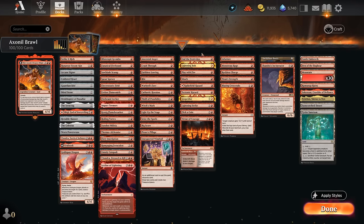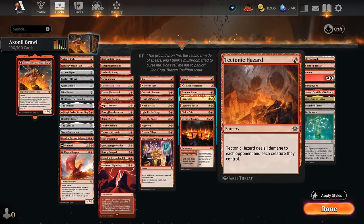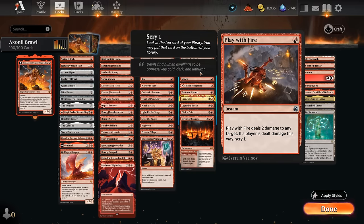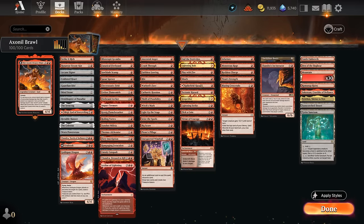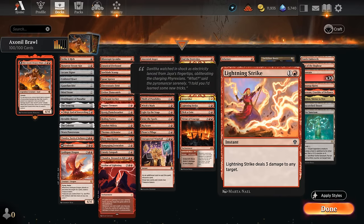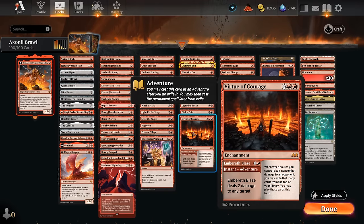Continuing with burn spells: Festivities can deal four damage to the opponent while dealing one to their creatures, same with Tectonic Hazard. Lightning Bolt is still great even without a huge upgrade from our god — very versatile. Play with Fire lets us scry one to find more burn spells. Shock deals two damage. Spikefield Hazard can also be a land. Grapeshot is one of our better finishers — for each Storm copy we can potentially deal four damage. Lightning Strike is a more expensive Lightning Bolt. Flick a Coin makes a treasure, draws a card, and deals one damage. Both halves of Virtue of Courage are great — it can deal two damage and the five-mana enchantment generates card advantage since we're often dealing non-combat damage.